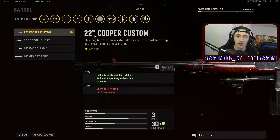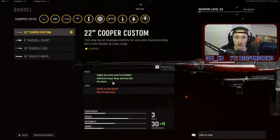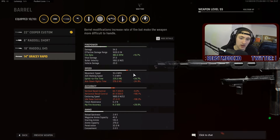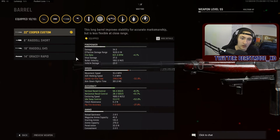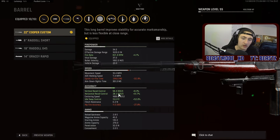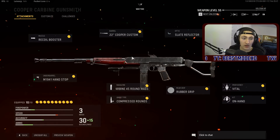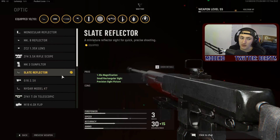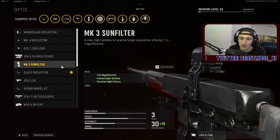For the barrel I put on the 22 inch custom barrel to make it more controllable and boost fire rate, without going to the Greasy Rapid — because as you can see in the stats it hurts accuracy and recoil control quite a bit. Even though the Greasy Rapid is about 100 rounds per minute faster, you don't want your control to be that bad. For the optic I generally go for the Slate Reflector, though this is preference — you want some sort of reflex or holographic, maybe one of the 1.5x zooms.